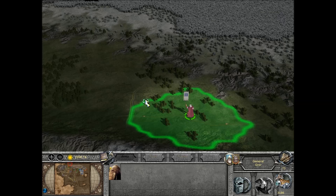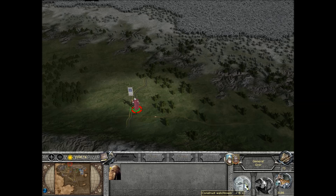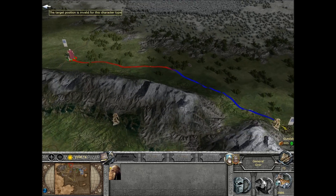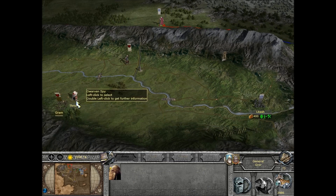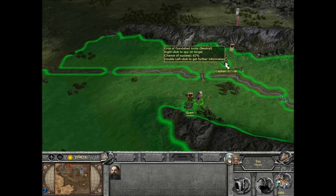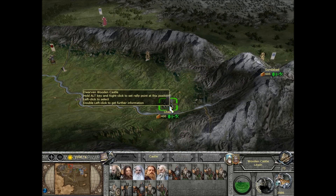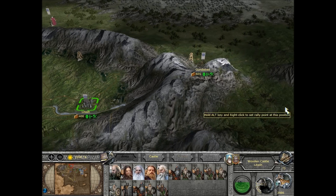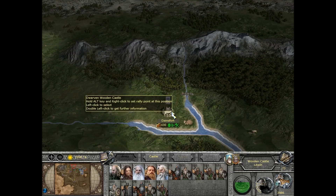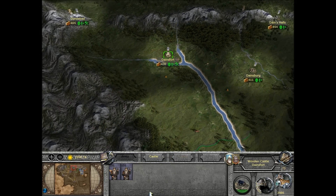I don't want the money — you take the money. I do not believe I'm able to accept this. He's a hard bargainer, isn't he? This is generous — take it. I am not quite able to accept this. Very well, it was just a suggestion. I just feel we're going to be at war with Gundabad very soon, so I don't want two fronts.